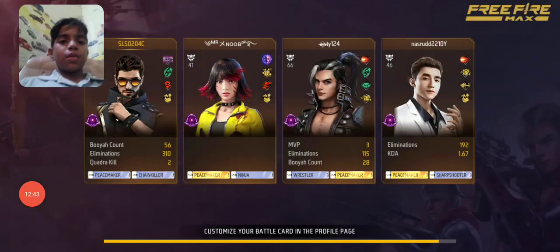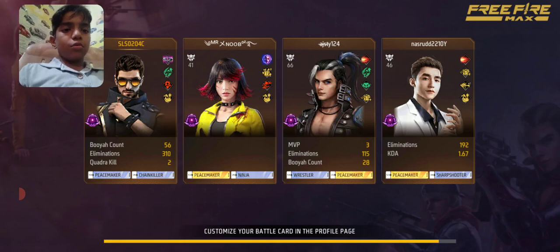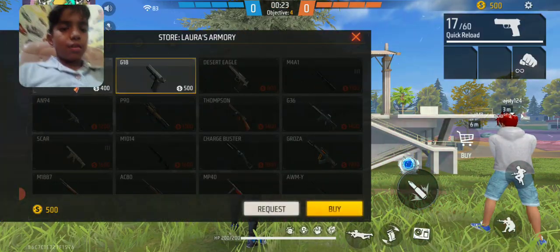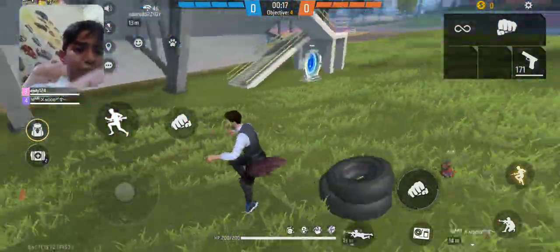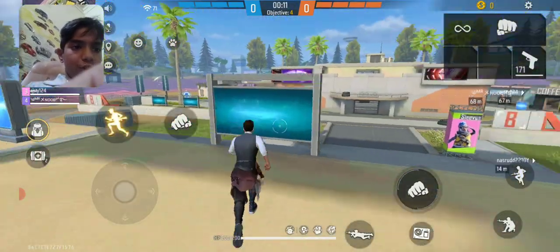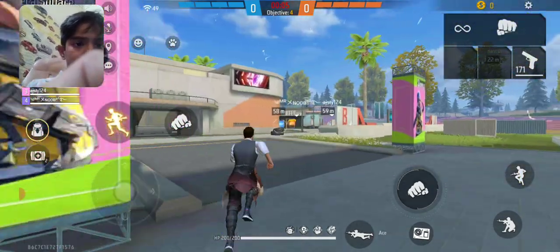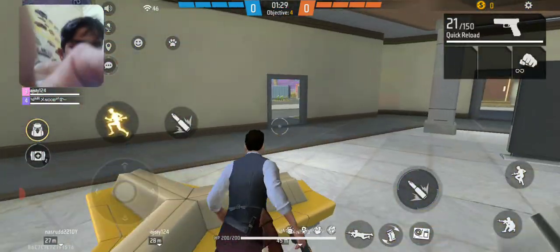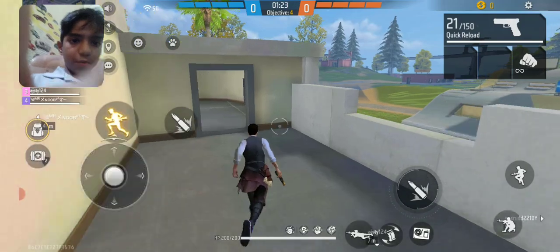So let's play another match. This is the team again — full diamond. We have Mr. Noob... I think this is Nasrud. I've taken a G18. It's the Next Era map. I'm going to go up by the tyre. Let's go near Sleeves Manor. Let's go up with the stairs. Those tyres are risky — you can die. People sit here early to kill you from there, but there's nobody.